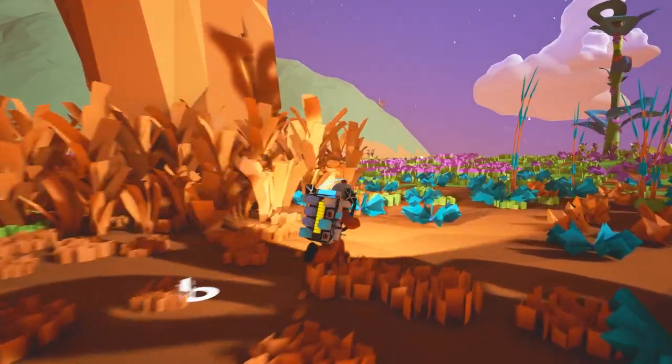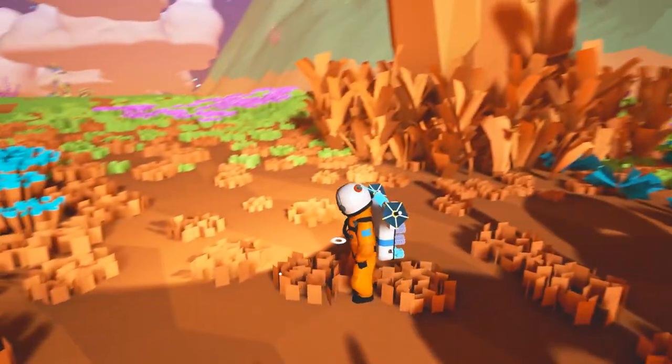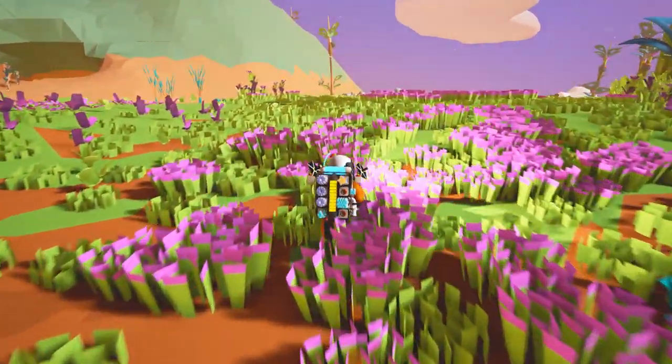Look at this beautiful landscape — absolutely incredible. And I love our pumpkin man suit from the space shuttle. Oh, I thought I saw something. Is that resin? No. What is that actually? Oh, that's my pointer. Oh! There it is. There it is. I saw it — it's straight ahead!